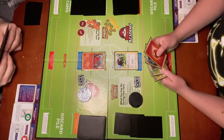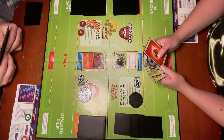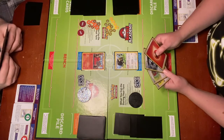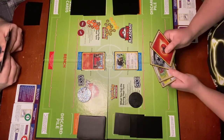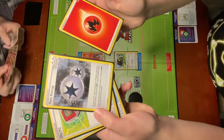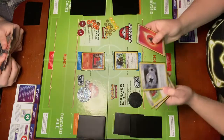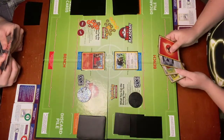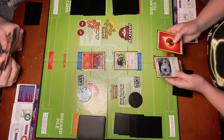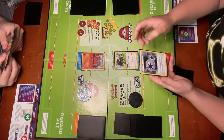In this video, we are going to demonstrate attaching energy. The most important thing to remember about attaching energy is that you can only attach one energy card per turn. So in my hand I have two different energy cards: a Special Energy card, Twin Energy, and a Basic Fire Energy card. Now I have to make the choice as to which energy card I'm going to attach to my Bouffalant. I am going to go ahead and attach Twin Energy.